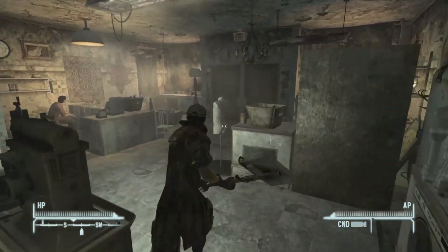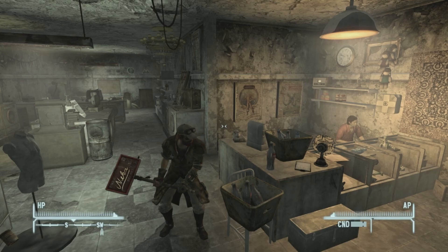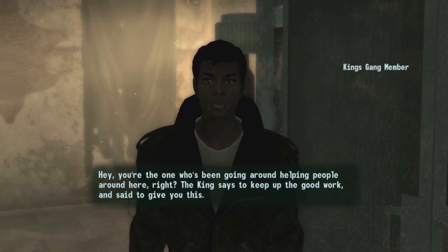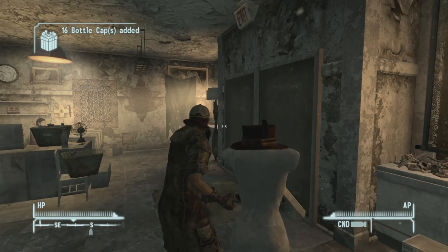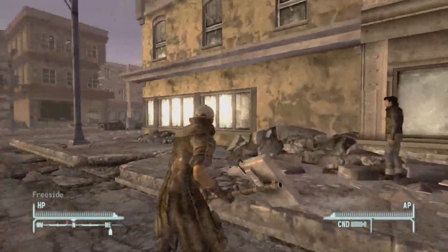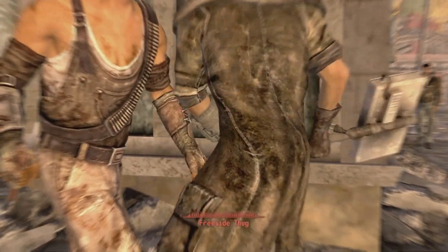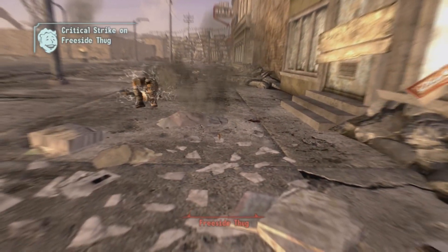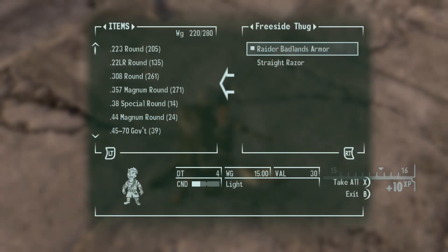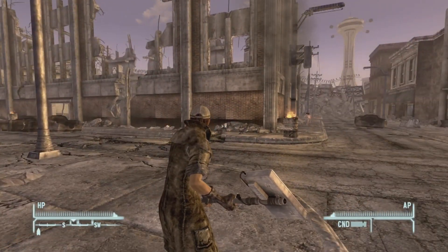The Nuka Breaker is a unique melee weapon, kind of similar to a sledgehammer. It basically has a Nuka-Cola sign on it used as a melee weapon. It also does electrical damage upon critical strikes, so if you have high enough Luck and the Finesse perk, you'll actually do a lot of damage, because the electrical damage stacks pretty well.